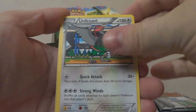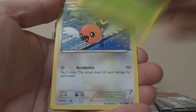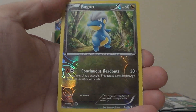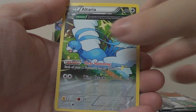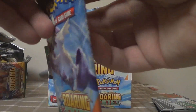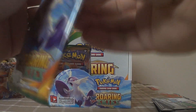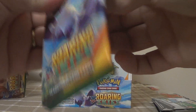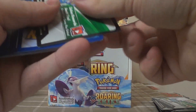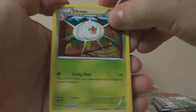Ninth pack: Exeggutor, Unfezant, Manectric, Bagon, Exeggcute, Fletchling, Pikachu, Pidove, Reverse Bagon, and another Altaria. I'll give it this — even though some of these are non-holo rares, their art is still really beautiful. It's like they actually went out of their way to make sure every single card was as awesome looking as the others.